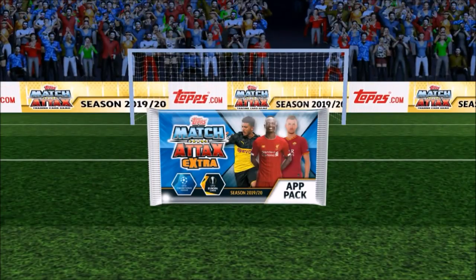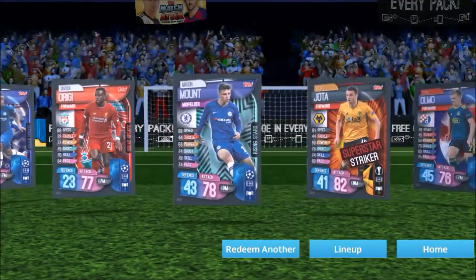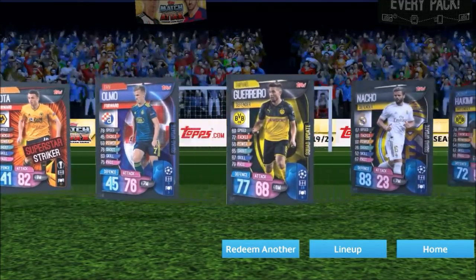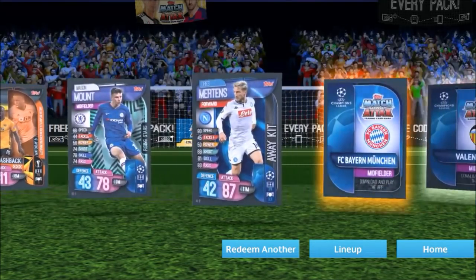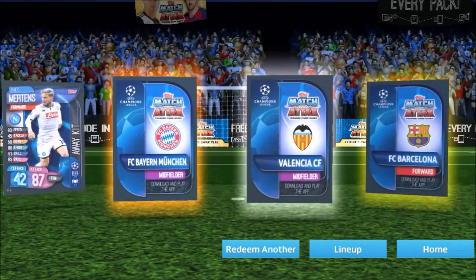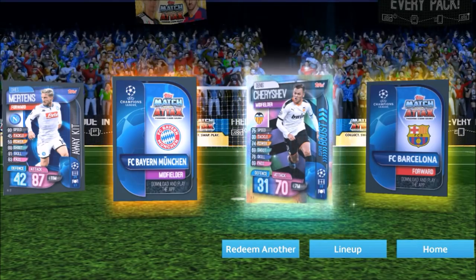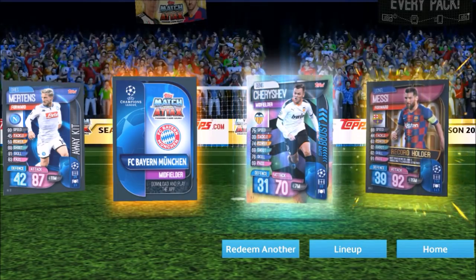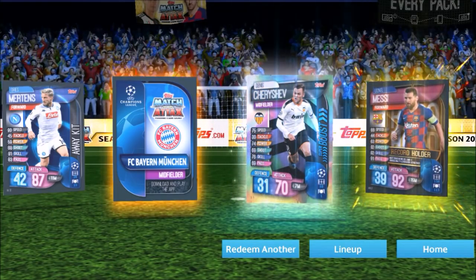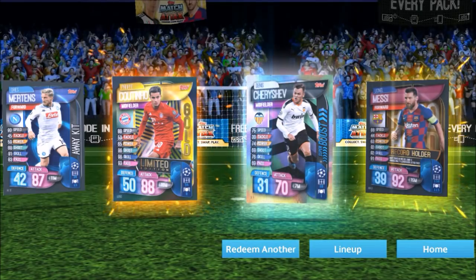Another one — a different character this time, an extra one. Some decent things in there, no superstar striker but Jota as well. We have three inserts in here — must be an extra, a deluxe pack. The cherished super boost — a Barca record holder Messi! Not going to complain about that. And a Coutinho — the gold one! 88 in attack — pretty decent.